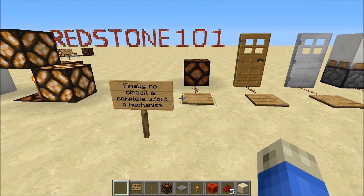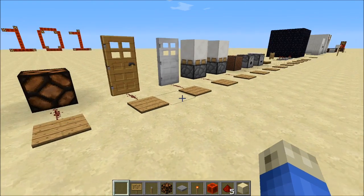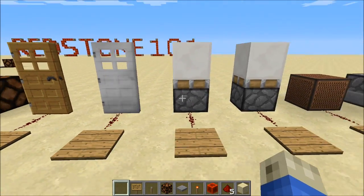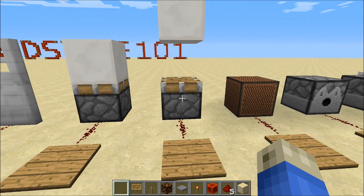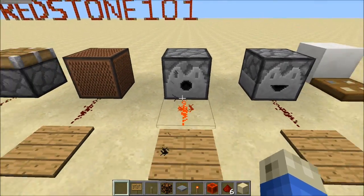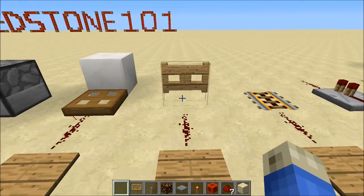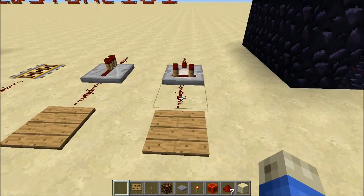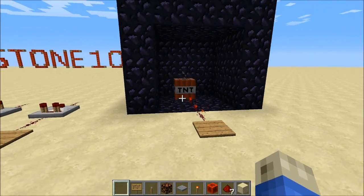Finally, no circuit is complete without a third piece. We've got input, we've got transmission, we need mechanisms — we need outputs. And we've got a lot of common outputs in Minecraft: we've got the light, doors respond to redstone, pistons of the sticky and non-sticky variety, note blocks, dispensers, droppers, trap doors, fence gates, powered rails, repeaters, and comparators. And there's also some fun ones — TNT as an output mechanism.